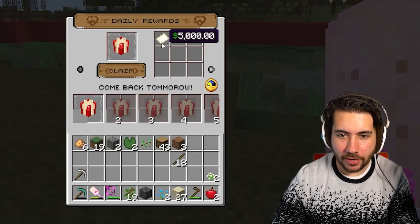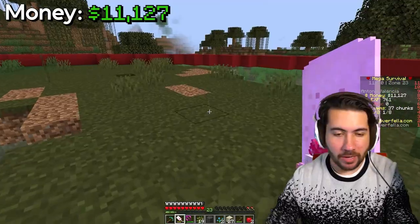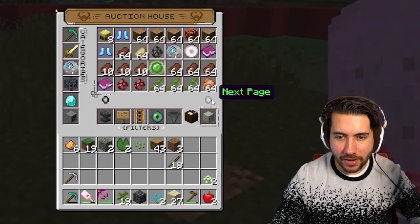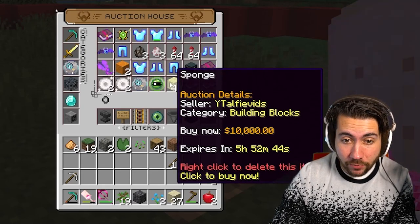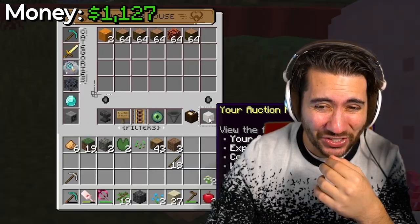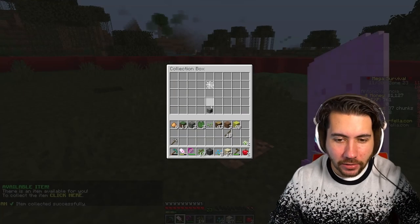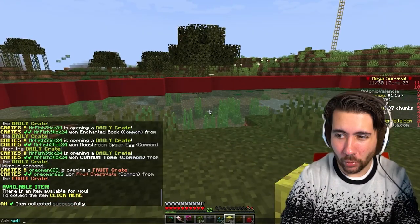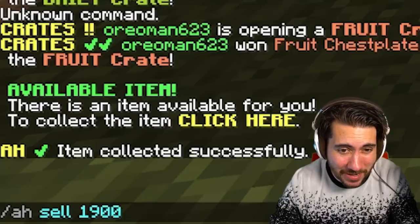There's another idea: you get a daily reward just for logging in — five thousand dollars, we'll take it. That brings us to $11k and gives us more to invest. We need to flip something; we've got to get stuff on the market at all times. Sponges are kind of rare — I'm going to buy some sponges. It's a risk, but sponges are a limited resource because you can only find them in certain parts of the world. I'm going to try to flip them for $19,000.